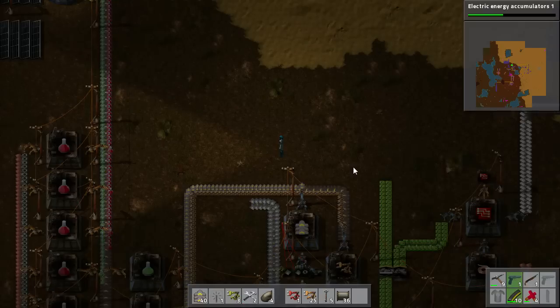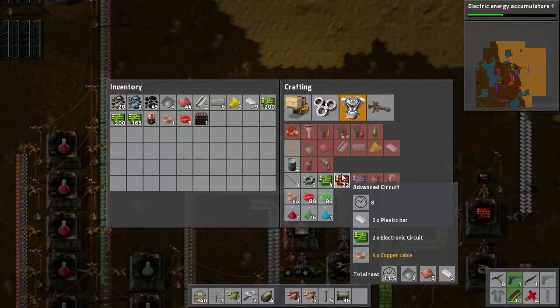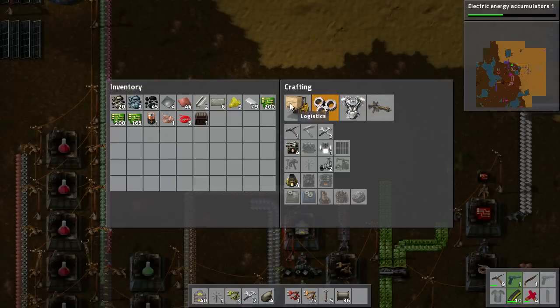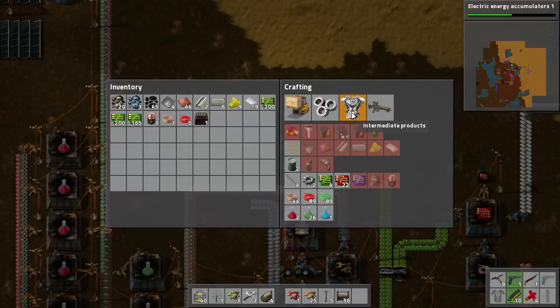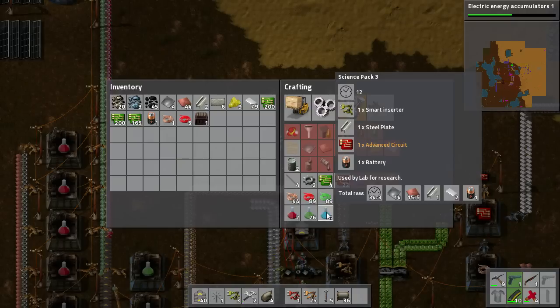Hello and welcome to this Factorio tutorial. My name is Negative Root, and we're going to cover how to automate the Blue Science Packs. That's the third level of science in the game. You need it to research a whole bunch of things, and when you look at it, it's quite daunting.